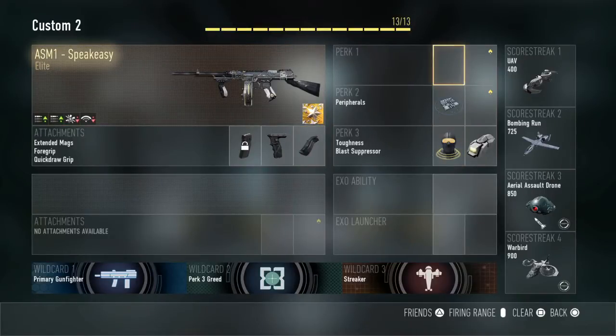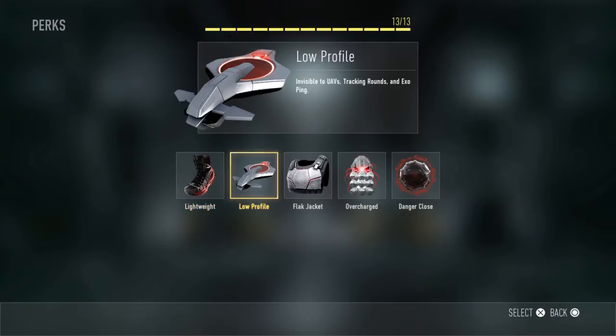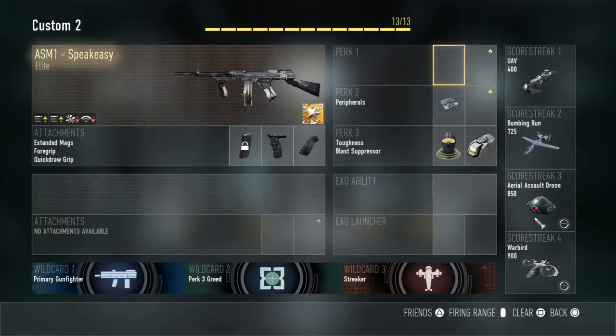So perk 1 — this is where I also had to play around a little bit. When you have that extra attachment, it does not take up one of your Pick 13 spots, so you have another spot. I used to run low profile and I also used to run lightweight, but I took those out. I need peripherals — that's a really, really useful perk. And then these two are pretty much like my crutch perks for perk 3. I really don't play without them.